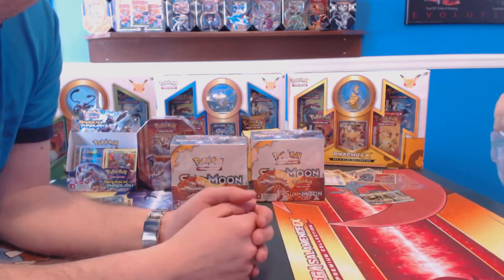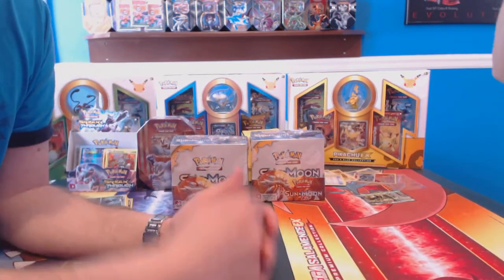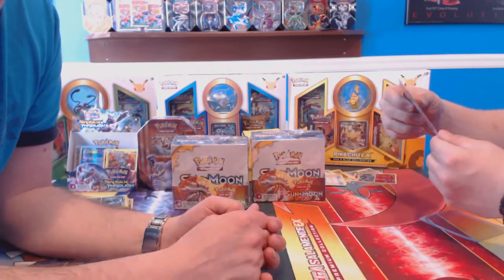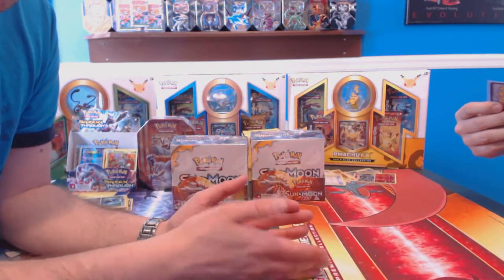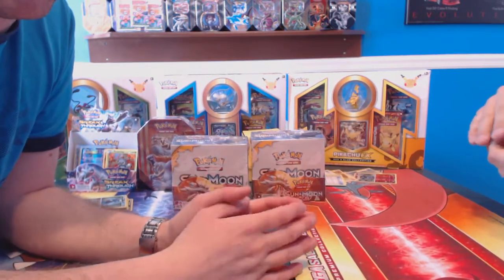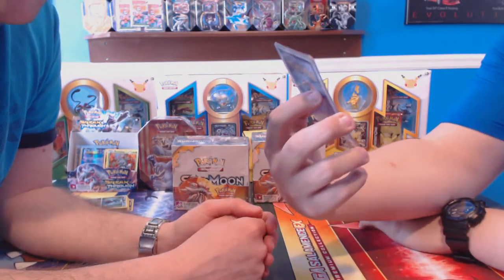We're going to do a point-based system, guys. A hollow's going to be one point. An EX might be two or three points. A full art's going to be three. A secret rare's going to be one, and if it's something like a super secret rare like an Ultra Ball coming out of Sun and Moon, it'll probably be five points. For the Evolutions, the secret rares were a dime a dozen — they were all over the place.